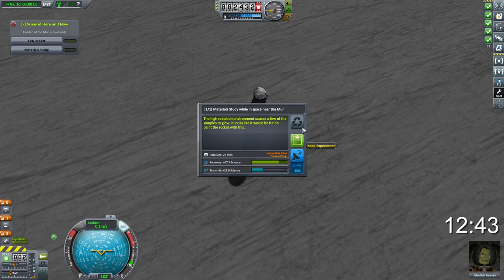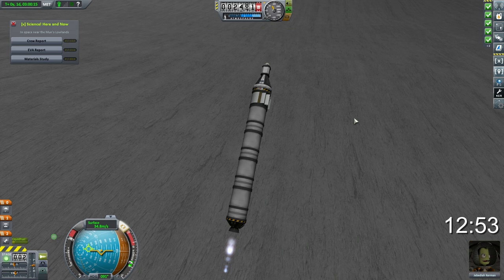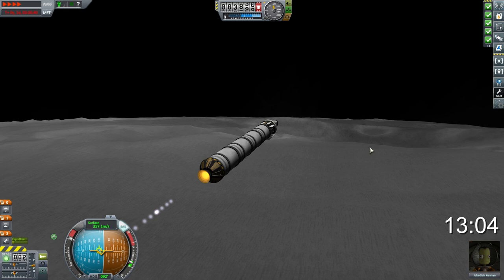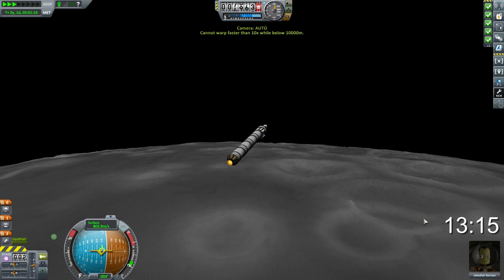We're going to lean this thing right over 90 degrees — as flat as we can without hitting a mountain. Just coming up on 13 minutes. Can we get back to Kerbin in under 15? Because we're already facing back towards Kerbin, we can actually just accelerate straight past orbital velocity and keep going, ejecting straight out of the moon's sphere of influence and hopefully getting pretty close to an encounter back with the surface of Kerbin. Just time-warping here to see how we approach Kerbin.